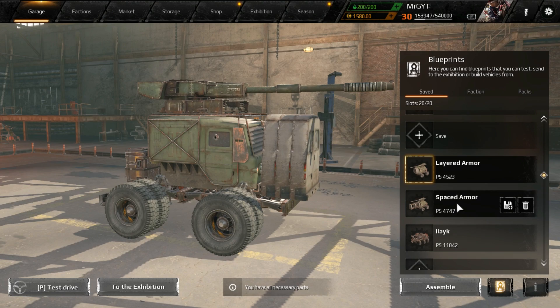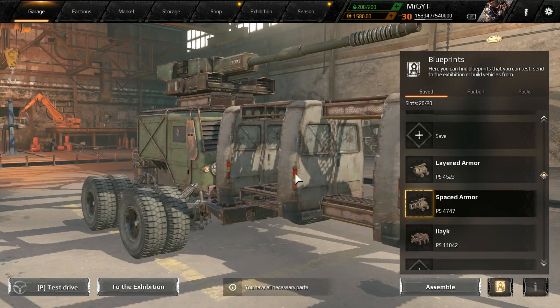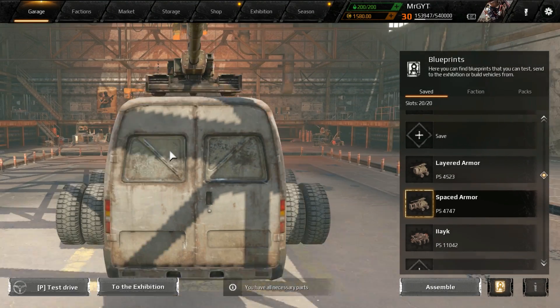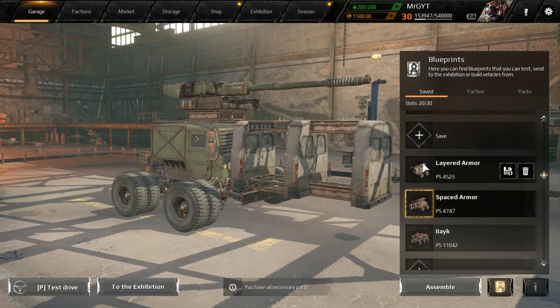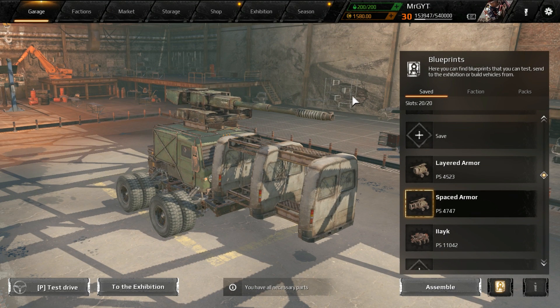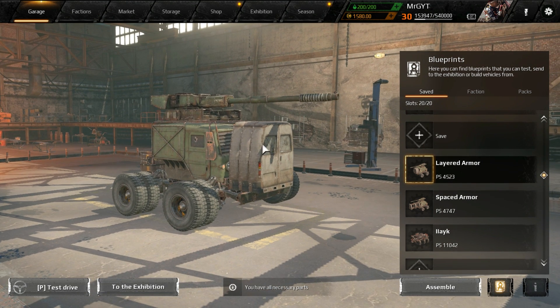We're going to talk about how the game mechanics work and why you should probably be using spaced armor. You're going to want to use spaced armor if you're getting shot at by cannons or explosive weapons that have a spherical explosion. For machine guns and things like that, you'll be fine with just layered armor. But once you get into higher power scores and you're getting hammered by Tsunamis and Mammoths and things of that nature, you're definitely going to want to consider putting some spaced armor on your build.